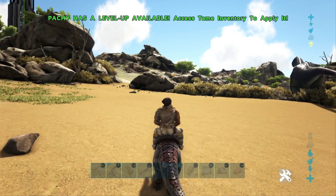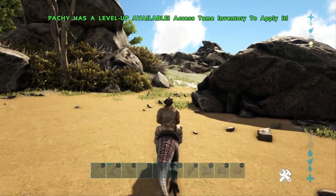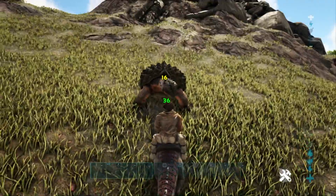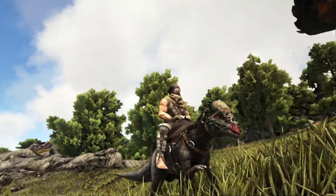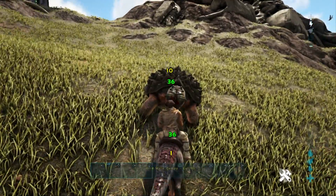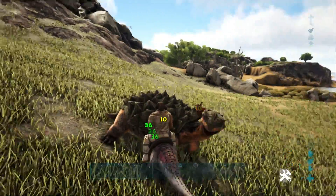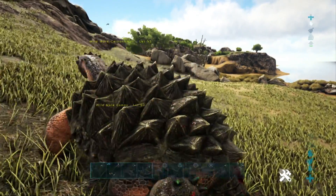It does torpor damage if you don't kill the creature first. Gallimimuses are on the weaker side of things, so they are a terrible creature to showcase the Pachy's ability on. We're going to bring in some more creatures to showcase how well the Pachy is able to knock out other things. We have a level 95 turtle in front of us — he will take a very long time to knock out, but you can do it with the Pachy. You essentially just have to tank the damage, applying it every 10 seconds to the creature to deal torpor damage. These guys are good for base starting creatures if you want to tame without using many resources. That is why he's lower on the list at number 6, but the Pachy is still a great starting mount. Do target the lower leveled creatures, as that makes it a lot easier to knock them out and tame them.